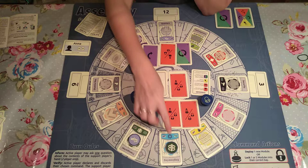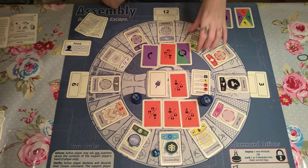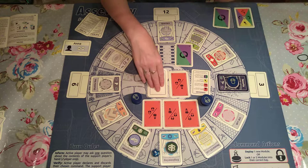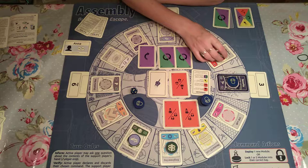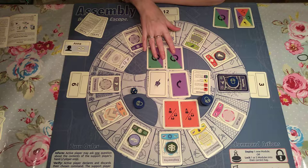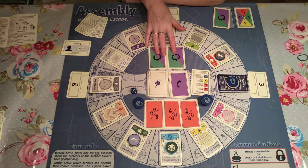The other player does the same action — there's nothing to lock since modules aren't in correct places yet. They draw up a three, which lands on security — that's good. For my turn I'm going to lock one, just to demonstrate: you can lock one or two, I'll lock one. They're able to verify, so that's fine. The next player draws up another module onto number two. I wasn't able to verify that command, so I discard one of my cards — I keep the one giving me more choice. They draw up at end of their turn, and now I'm restricted to two cards.